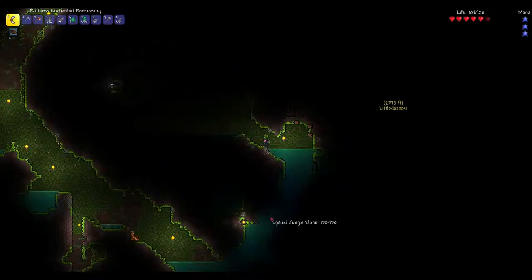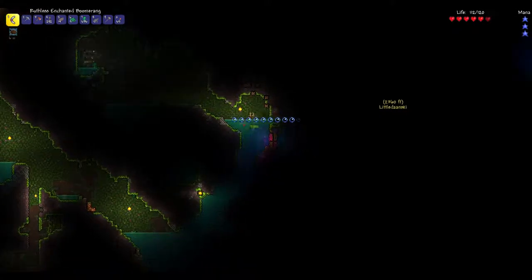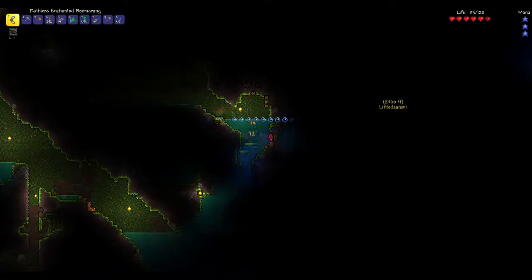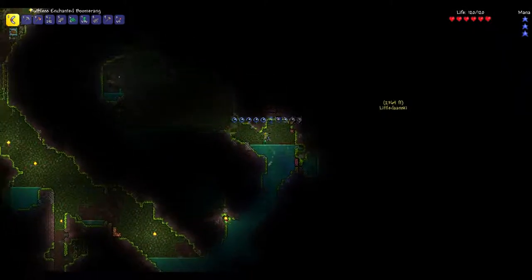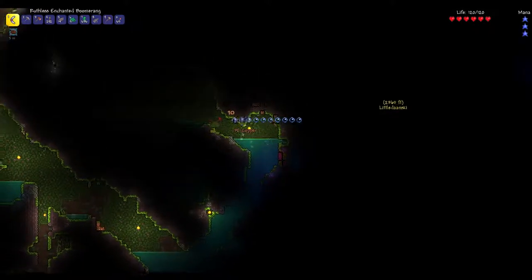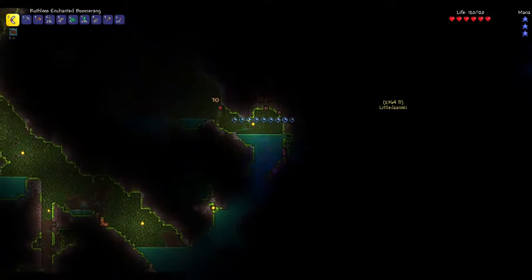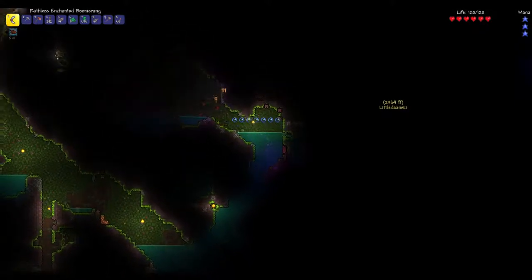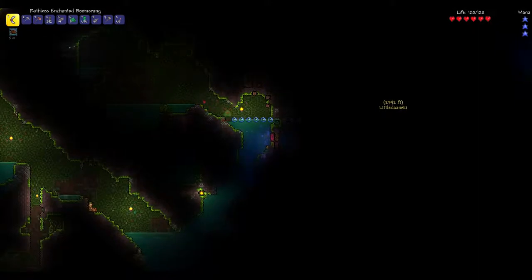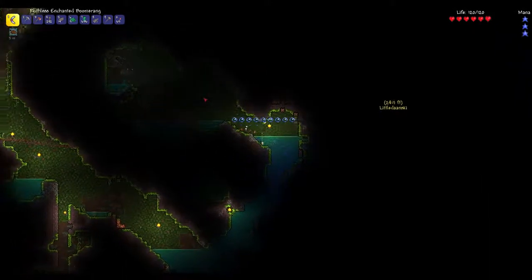Hey guys, welcome back to more Terraria. We've got a water trap set up for enemies — except for piranhas, which kind of defeated the tutorial. What happens is enemies come up here through that tunnel, they float up naturally, and then they can't hit you, so you can just keep attacking and farming them without taking any damage. It's a pretty neat trick, especially in the jungle where enemies can be quite tough if you're not properly armored.